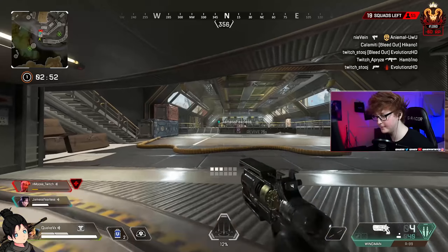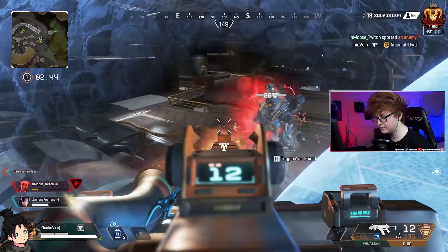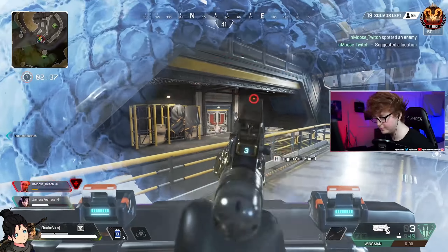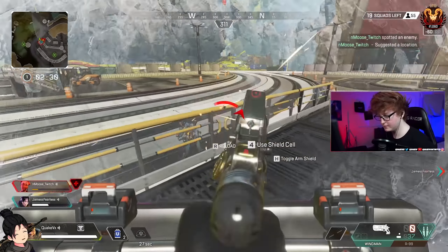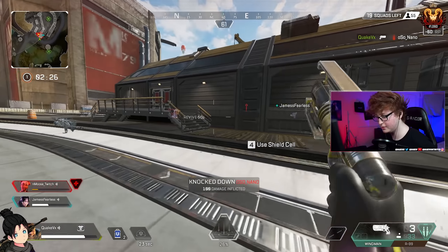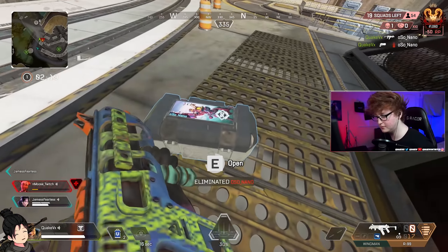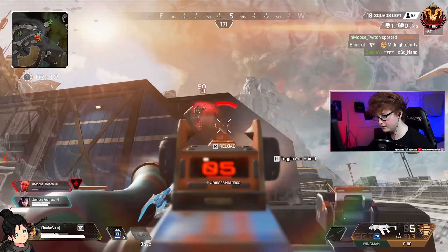Now, how do you counter this arc star strategy? A lot of times you'll be the one getting attacked by it. Currently in the game there are no direct ways to fully counter it, but there is one effective method. The best way to know if a team is doing the arc star strategy is if you hear an arc star go off but it doesn't land anywhere near your team — that usually means they've stuck their teammate and are about to jump in.